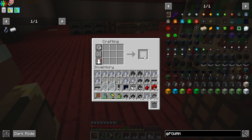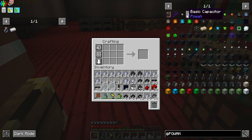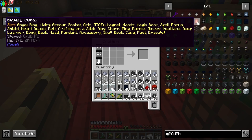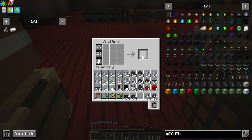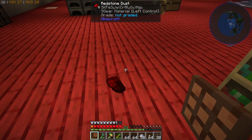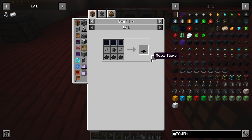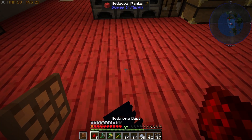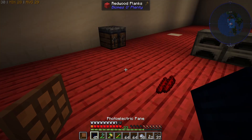And now we're going to make some of these basic capacitors. We're going to grab some iron — a stack of them. We can make them into tiny ones and start making our starter solar panels. They don't stack.